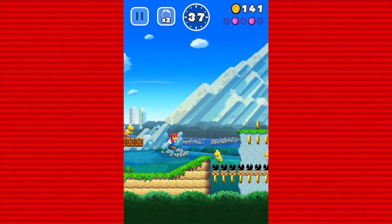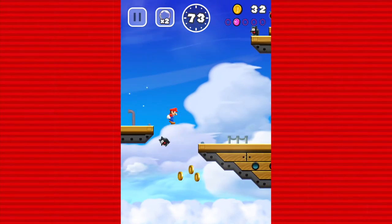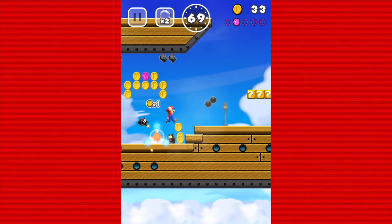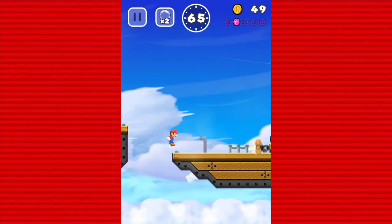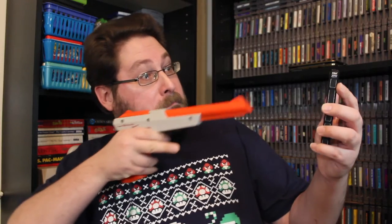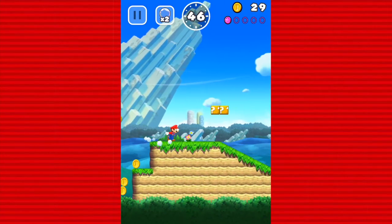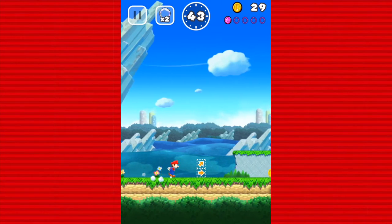The game is similar to the endless runner style of mobile games, where your main interaction with the character on screen is to make them jump and avoid obstacles. It's kind of similar to games like Gumshoe or Baby Boomer, just you're tapping the screen of your device as opposed to shooting at it with a light gun. What differentiates this from an endless runner is that the levels have an end and are broken up fairly nicely, many taking less than a minute to complete.